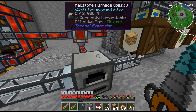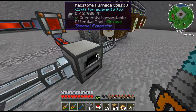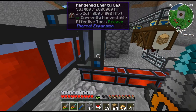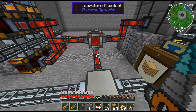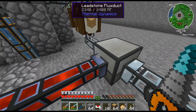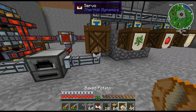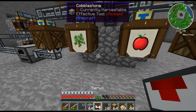I've set up the redstone furnace here. It has input through this side and output through this one, and the hardened energy cell is powering it. All the servos are set to low so they're automatically on and you don't need levers beside them.